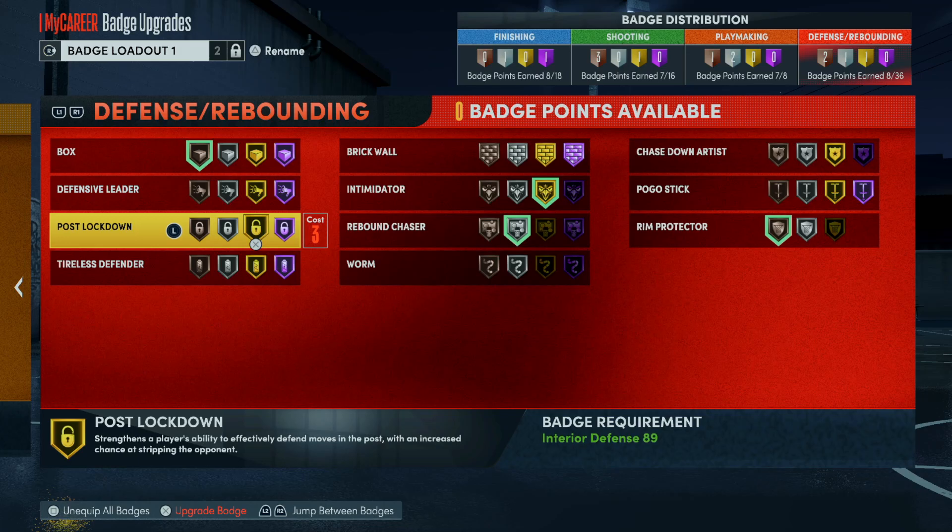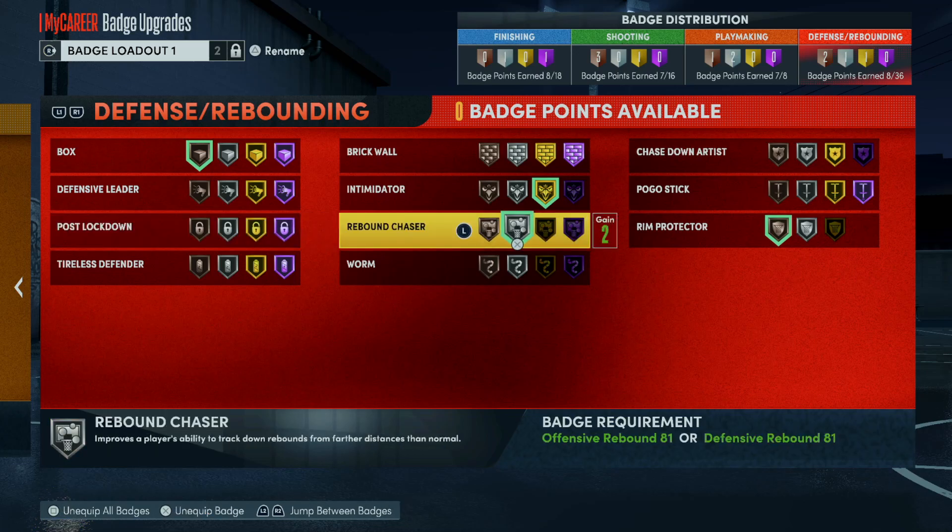Post Move Lockdown is probably the most useless badge in the game. It's supposed to stop the drop step, but the drop step still happens. You'll still get put in a spot where you can't do anything except sit there and take the pain. You'll get pushed into that semi-circle, he'll pump fake three or four times and won't get called for three seconds because three seconds isn't in this game. He's gonna make the 4% contested layup while you're standing right there. Post Move Lockdown is useless — it doesn't stop the drop step. The drop step is the most overpowered thing in the game.